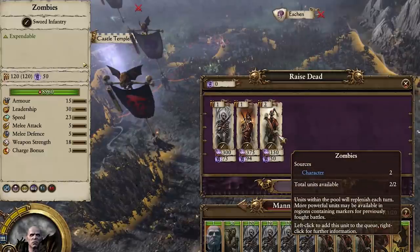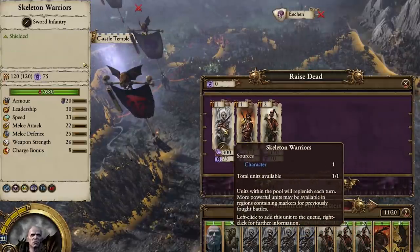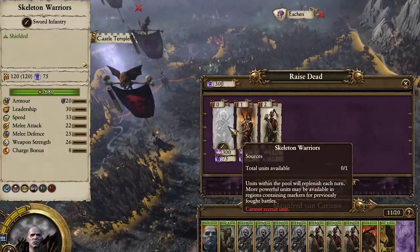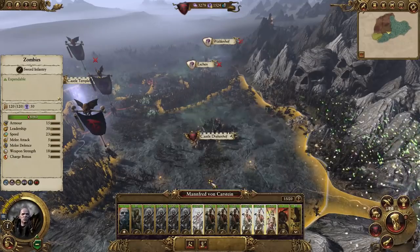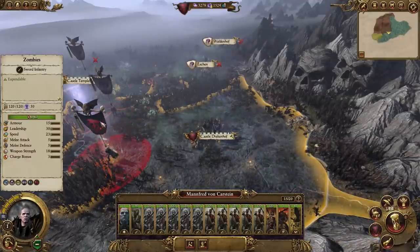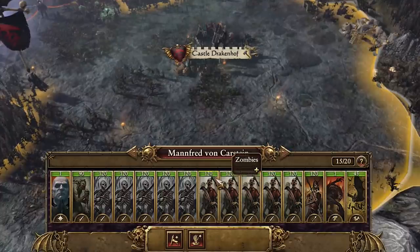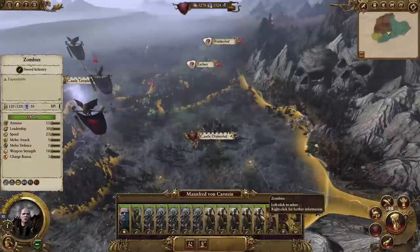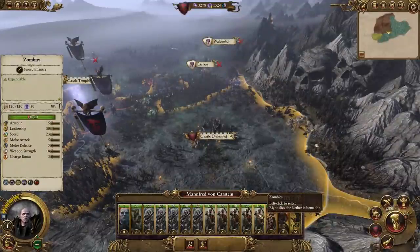We're going to do some basic level recruitment. We've got zombies available, some naked skeletons, and then skeletons with a bit of armor and spears. The advantage of this recruitment is it's instantaneous - you don't have to wait for it to happen. You can see we've added those units to our army. The numbers above them is the number of men in that unit - 120 zombies in each unit. This changes depending on your settings: if you haven't got a very high-spec PC you can lower the number of men, which makes it easier for the PC to handle.